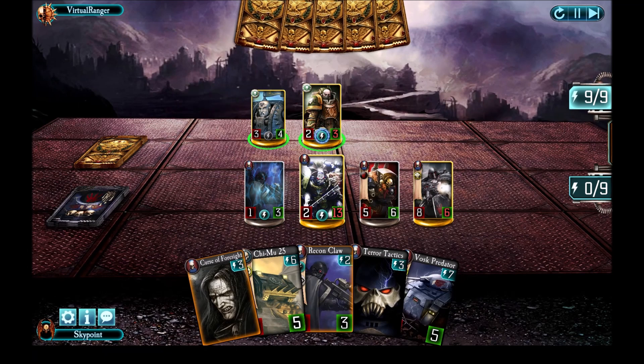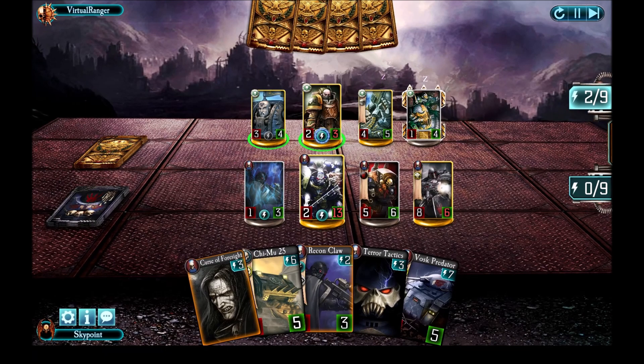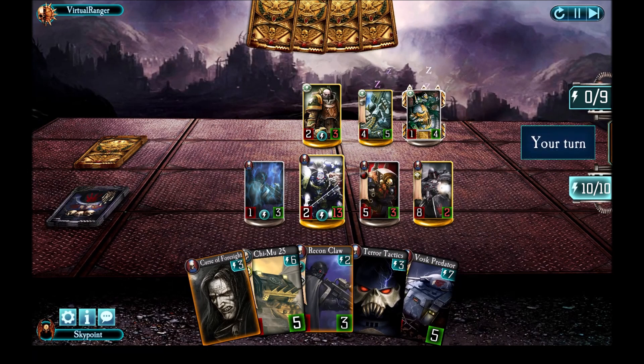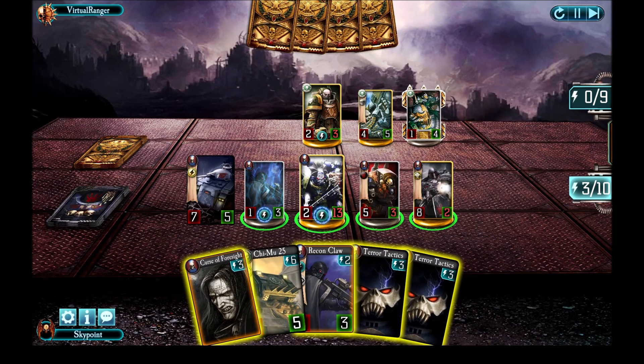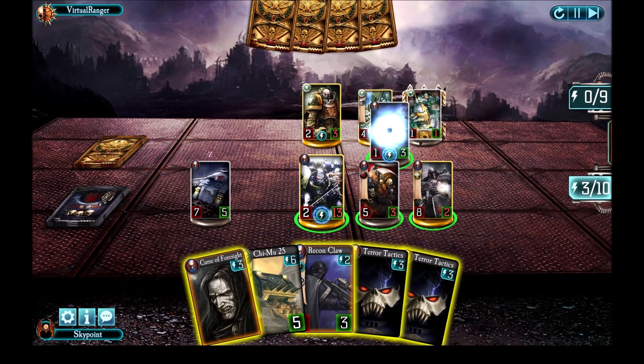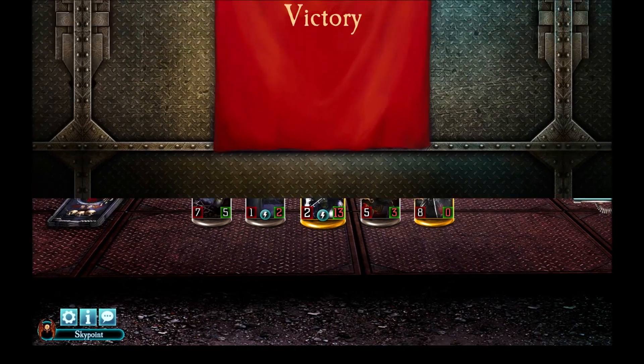If he doesn't kill anything in the next turn, the Predator damage will kill him. He does damage to the Raven and then uses up Captain Eugeo — I think he was expecting some heals or something. I use the Predator to damage the Frontline Unit, use the Recon Claw to finish it off, and then lastly move in with the Raven to win the match.